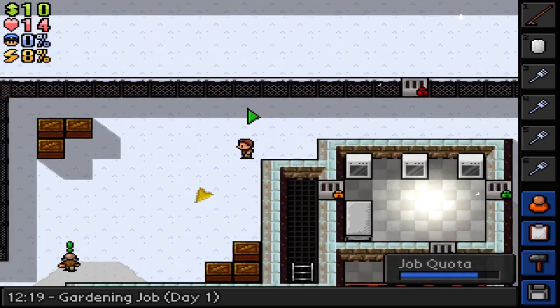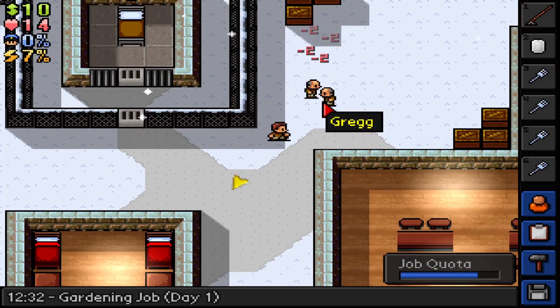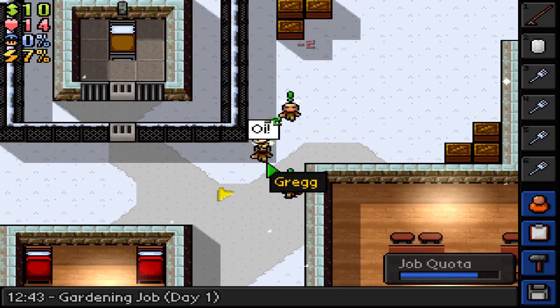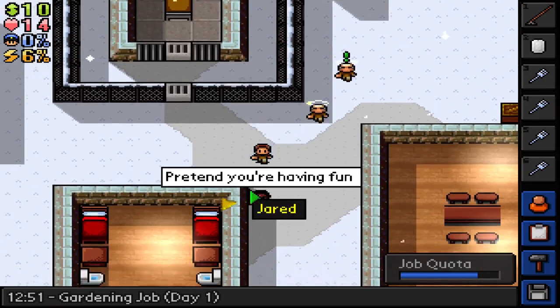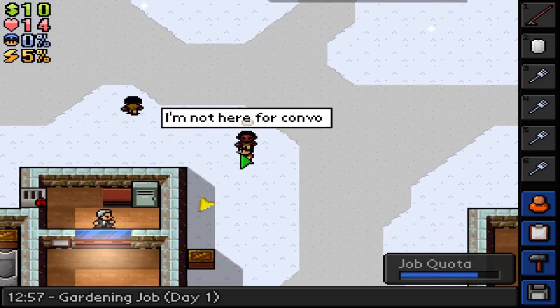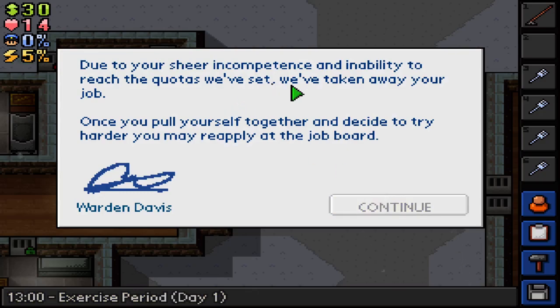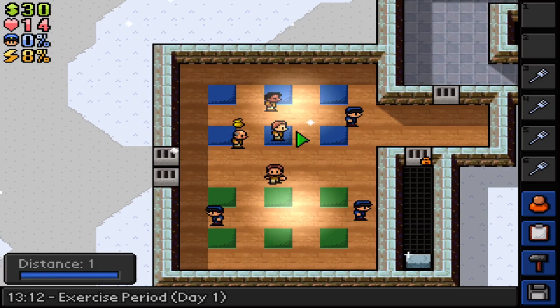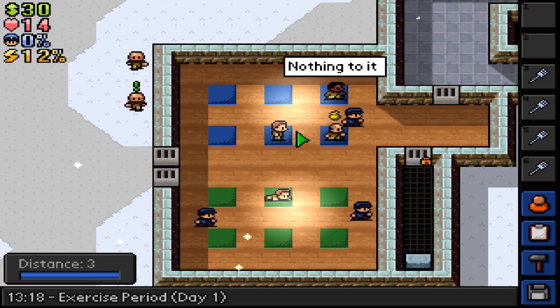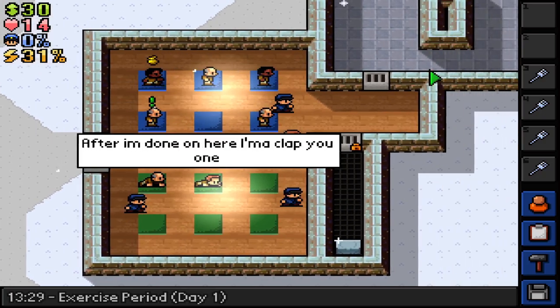I still need some money. Just get out of here. Can I interact with you? Finally. You're sheer incompetent. Whatever. This is not gonna be fun. Let's just go up here.